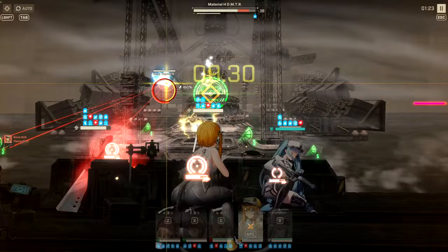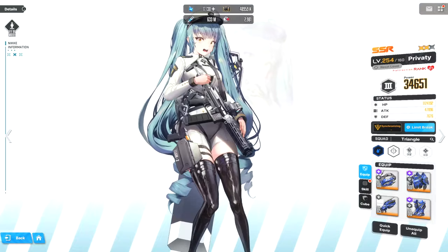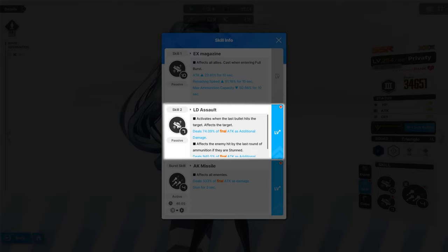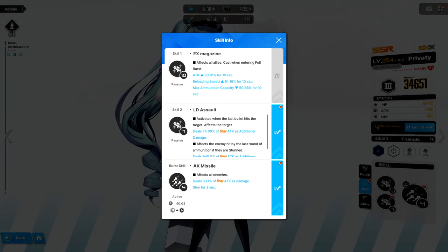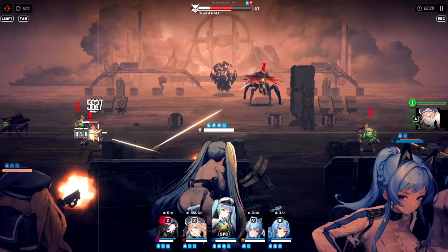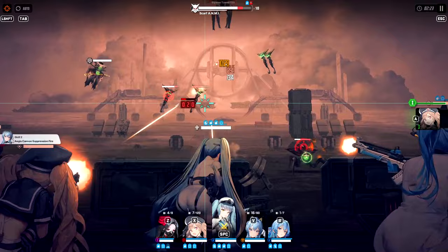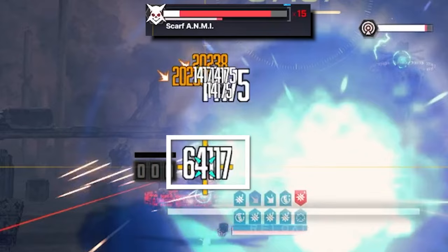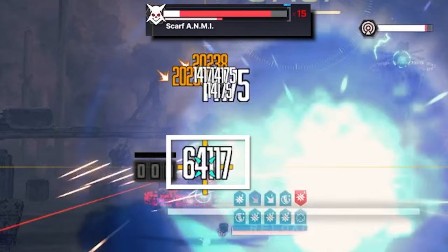They probably realized this was a mistake, because most shotgun users released today reload everything all at once. Another passive example is Pravati herself — she deals massive damage to a stunned enemy when the last bullet of her magazine hits it. This is a very specific requirement, but here's how to abuse it: Pravati's burst stuns all enemies for 3 seconds. By manually emptying most of her magazine beforehand, leaving around 10-20 rounds, then entering full burst, you can empty those remaining bullets within the 3-second stun window for massive damage. These are examples of passive abilities best utilized through manual play.